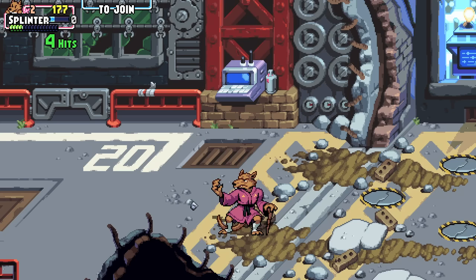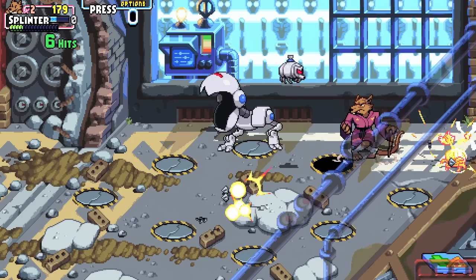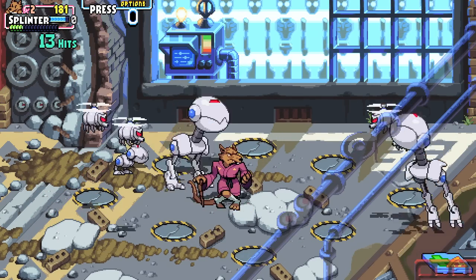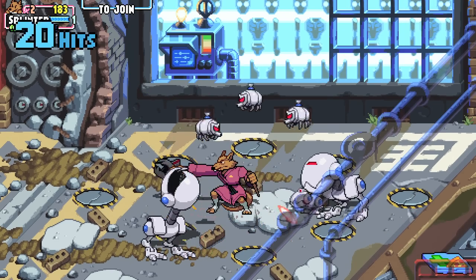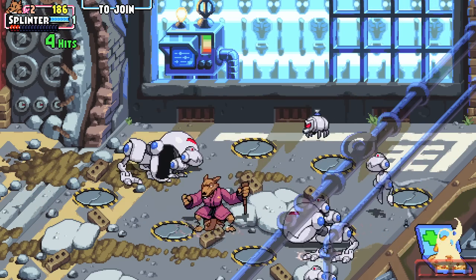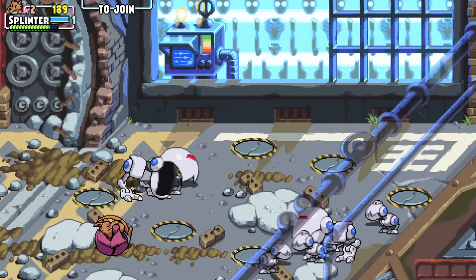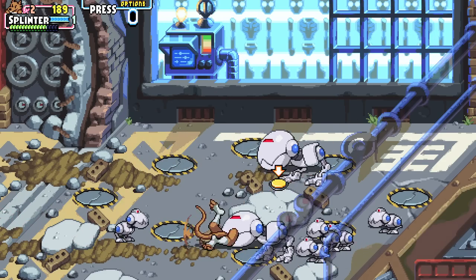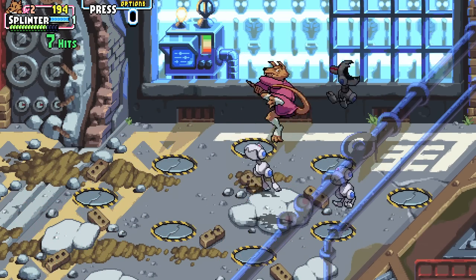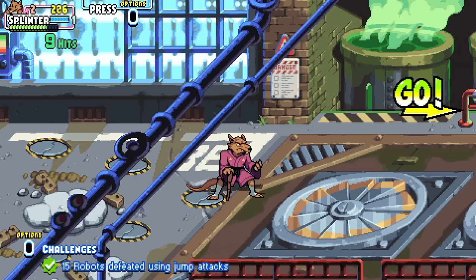I need to defeat 15 robots by using jump attack — I think that's like this and maybe like that. Hard to tell. That counted as two already, so that's excellent. So if I can just focus on these guys like this, that'd be great. I got the pizza back. 10 out of 15 — this is definitely our chance to do it. Come on. The big guys are so annoying. And that's 14 out of 15 — there it is. We got this challenge done, so I just have to avoid obstacles now.